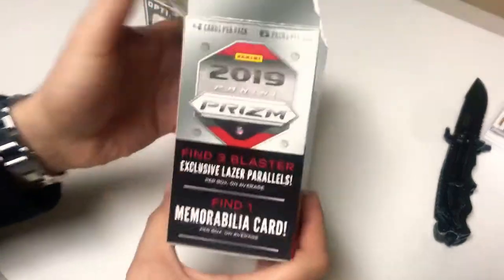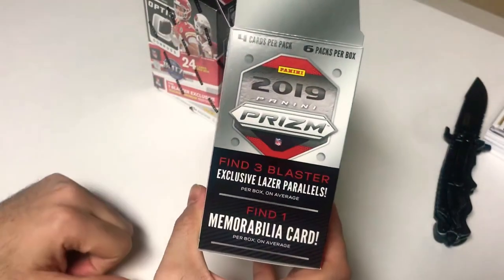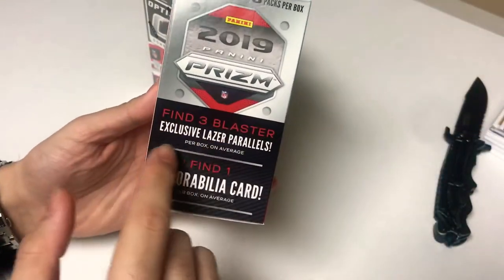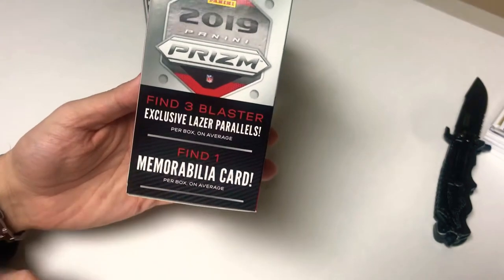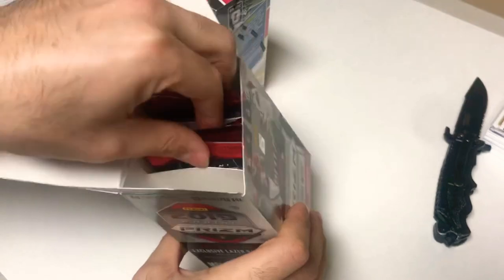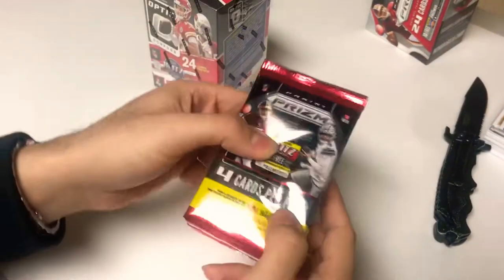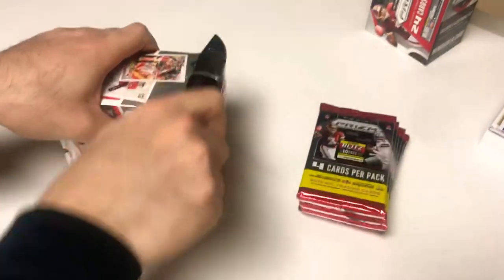We'll start with the Prism — four cards per pack, six packs per box, 24 cards inside. It says find three blaster-exclusively laser parallels per box on average, and one mem card, so we'll see how that goes. Pretty good looking cards; not too many, but that's what you get when you go for the less-cards-in-a-nice-pack format. I'll open this up and put the packs side by side.